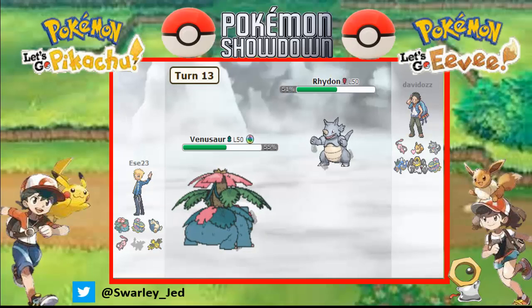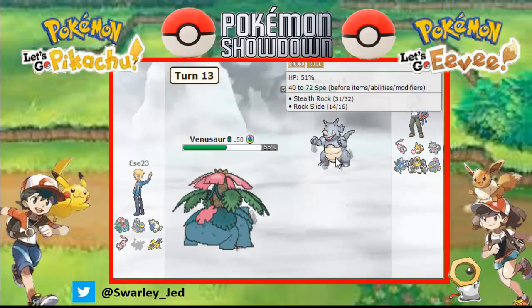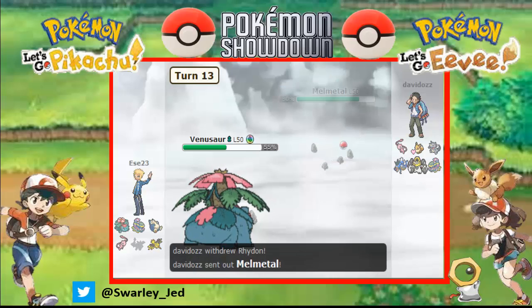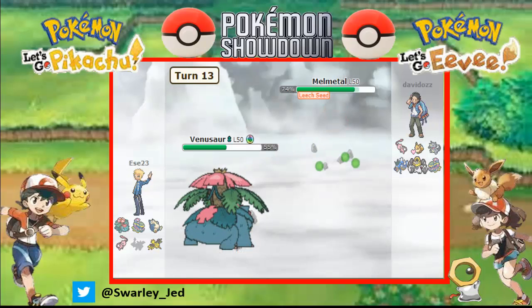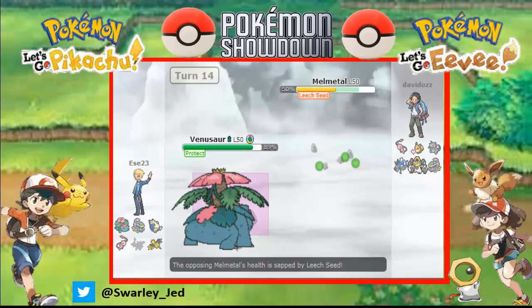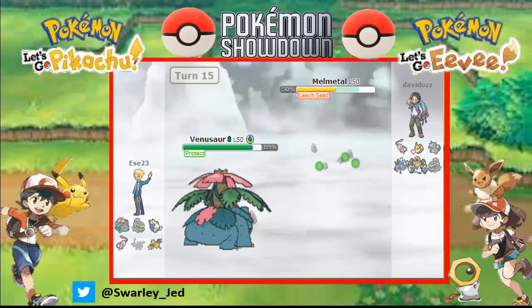Rock Slide - it's okay. Leech Seed again - that Muk is asleep. Melmetal will take Leech Seed damage. We can Protect the second turn. If not, either Mew, Gyarados, or Starter Eevee comes in. They don't have something immune to Leech Seed. Rock Slide - how much damage does it deal to Venusaur? He changed it, nevermind - that's the third elixir. We can Protect again. Double Iron Bash - we recover health. We can switch to Zapdos.